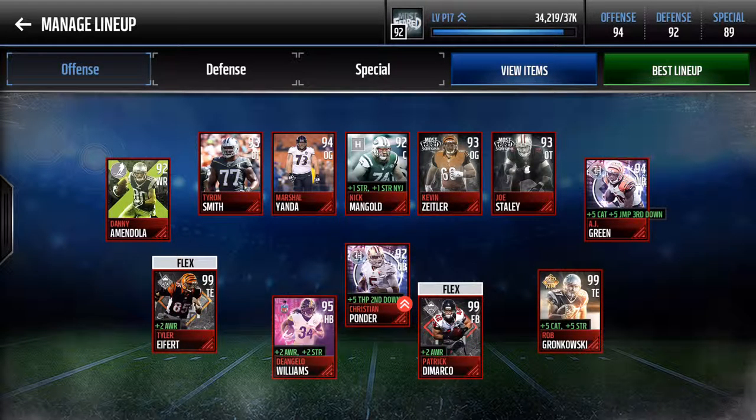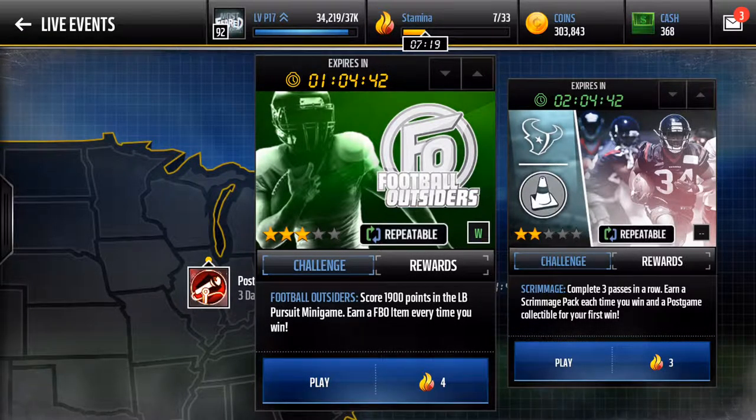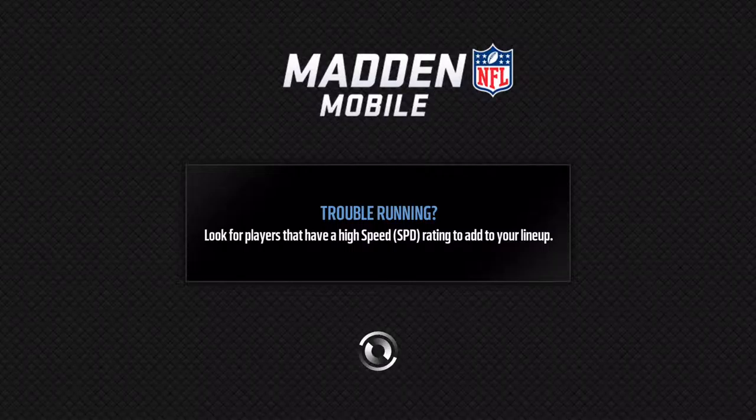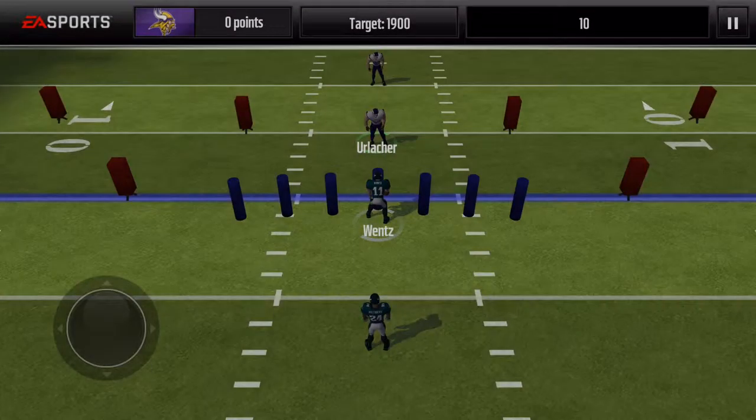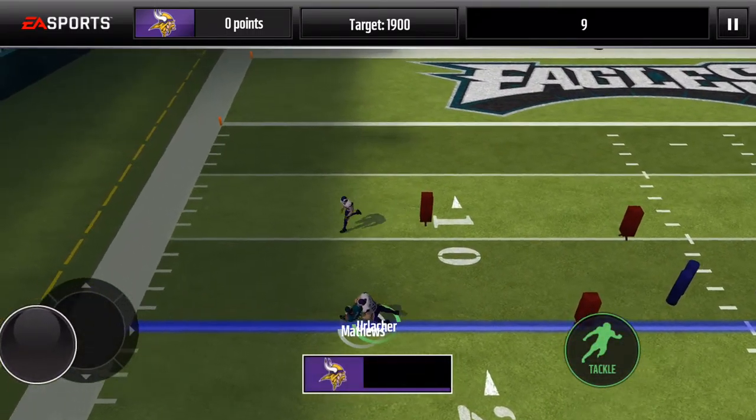It says 1,900 points in the linebacker pursuit minigame to get a Football Outsider item. You get 10 attempts. 300 points is if you stuffed the running back. The goal is certainly to see how Erlacher plays, but the goal is also 3,000 points — kind of like these kicking challenges where I have the goal of 4,000.